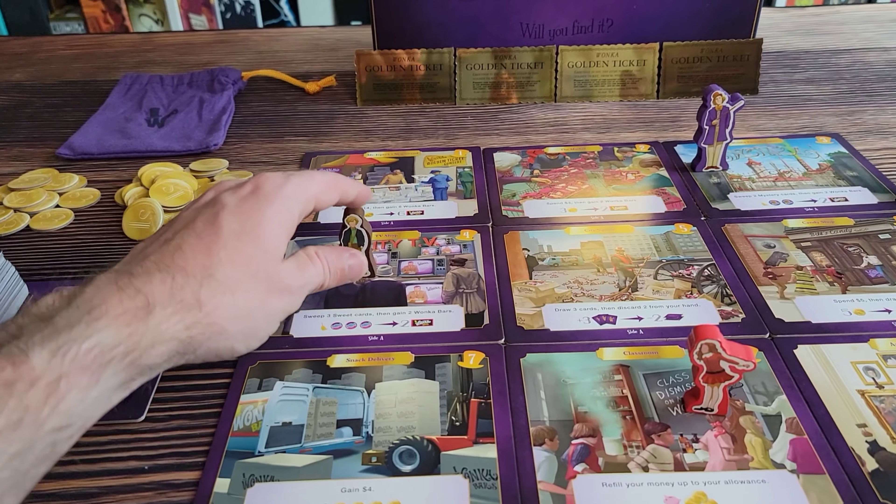If you ever end your turn on the same space as Willy Wonka, you get a free Wonka bar because he's a very generous guy. Then you roll the six-sided die and it tells you where to place him. The top six tiles all have numbers on them — that's where Wonka stays, and he'll only ever visit those six tiles, never the three bottom tiles. The last action you can take on your turn is to refill your hand up to four cards. At the beginning of the game, everyone gets six cards dealt to them — the first player discards two, everyone else discards one.